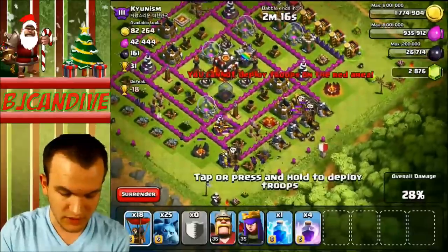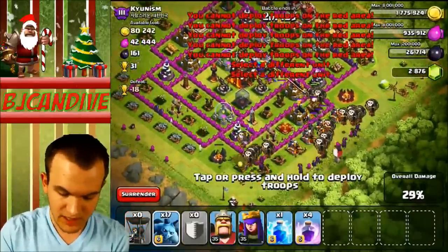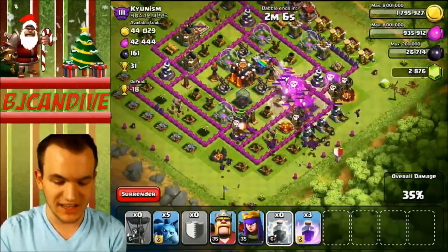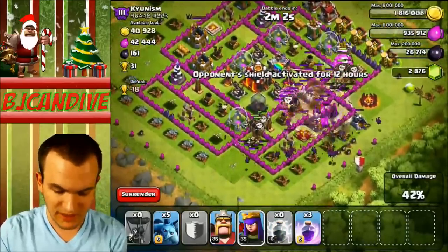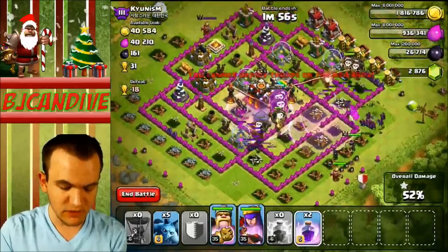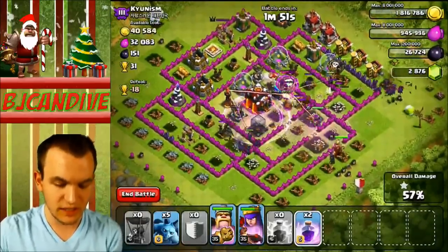I still have my Rage Bells. I think I'm going to just rush it from the bottom here and get this rush going right now. Let's go ahead and put down all our Balloons — I'm going to save a couple Minions just in case. I'm going to put down a Rage Bell, Lightning Spell, and the Clan Castle to take those out. Looking good. I'm not sure if we're going to be able to get the Town Hall. I'm going to put down another Rage Bell here for these Balloons — if they can take out an Inferno Tower, that would be great. Inferno Towers are just so tanky.